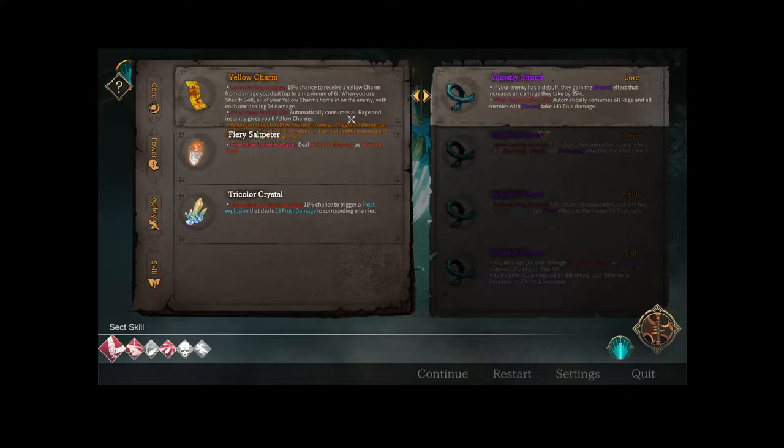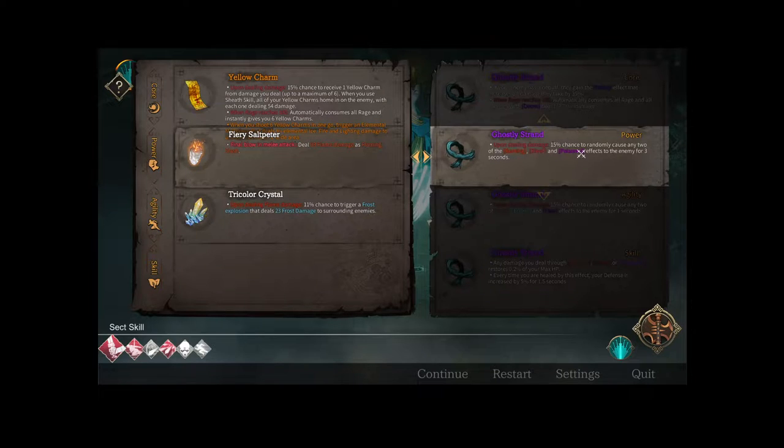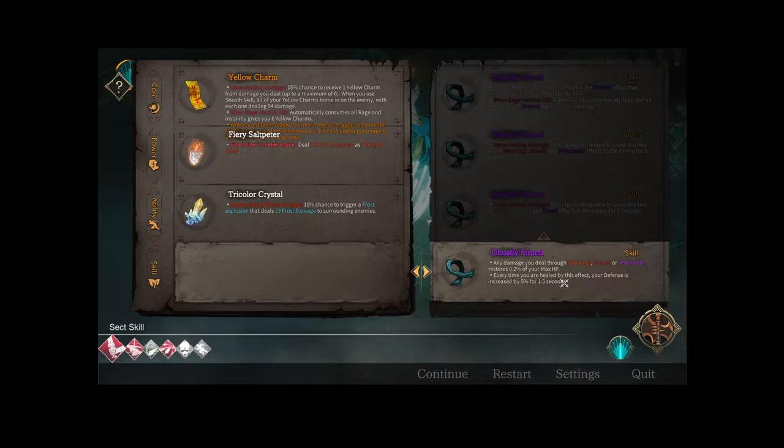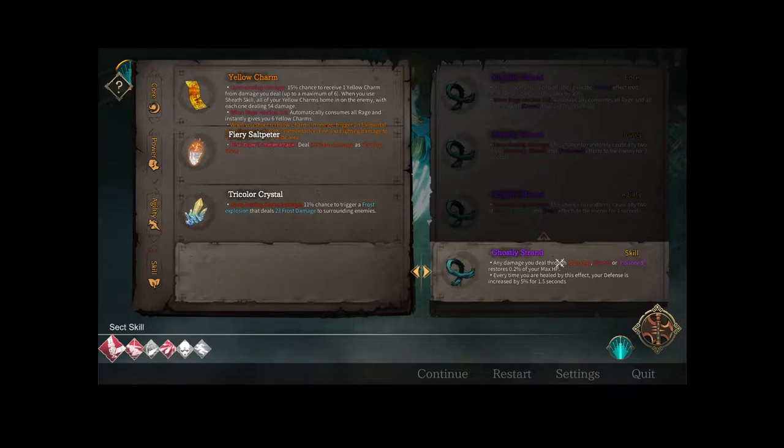If the enemy has a debuff, gain the doom effect that increases all damage by 35% — not that I need more damage, but it will melt bosses. Automatically consume all rage and enemies with doom take 143 true damage. Also: upon dealing damage, 15% chance to randomly cause any two of burning, bleed, and poison for three seconds. Any damage you deal through burning, bleed, or poison restores 0.2% max HP. I like that — healing, stun, freeze or fear — I've never even seen fear, that's cool.